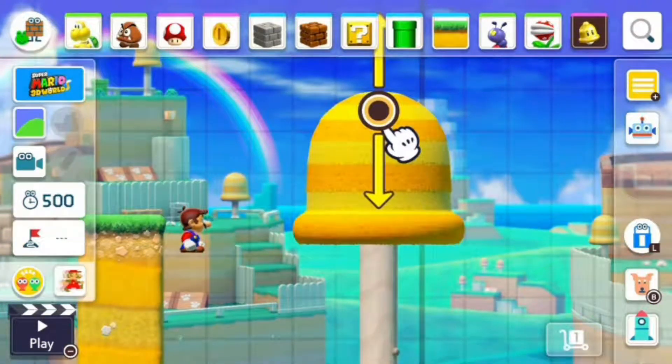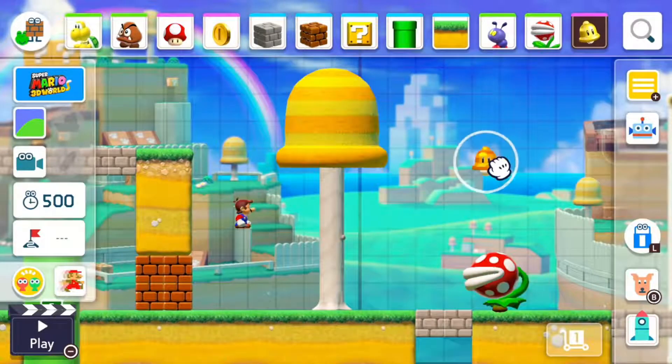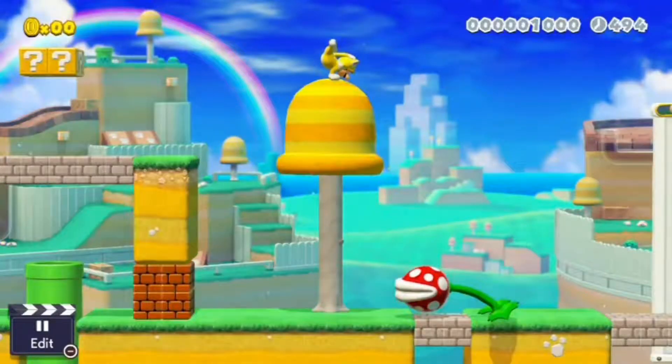Now that I'm looking at it, is it possible to adjust the zoom on the screen? Also, climbable trees can now hold power-ups. And climbable trees were, you know, not in the original Mario Maker.